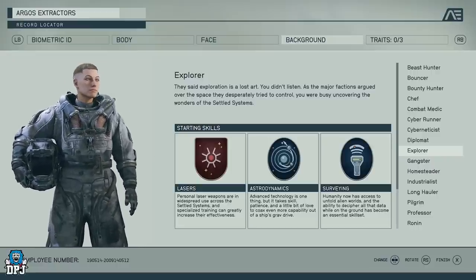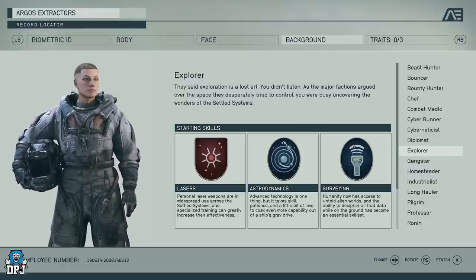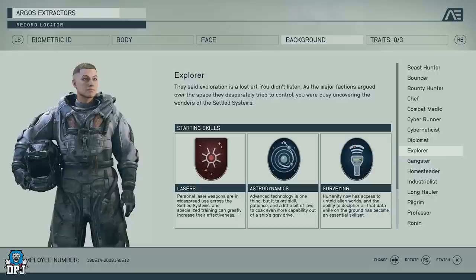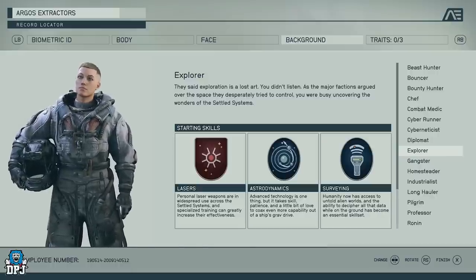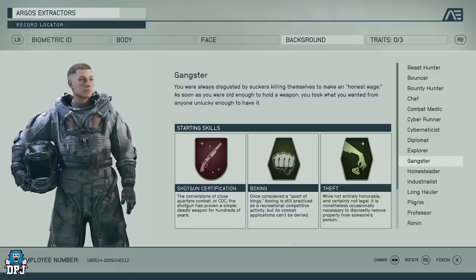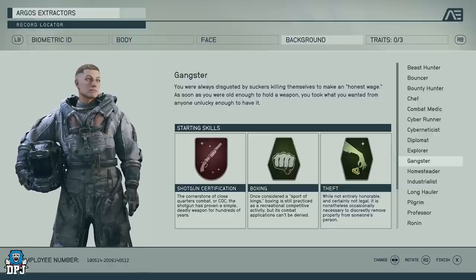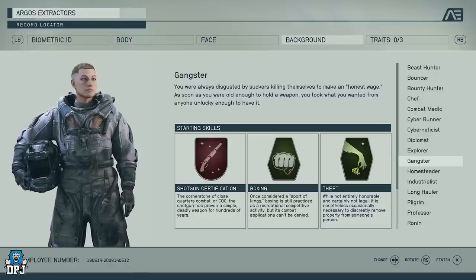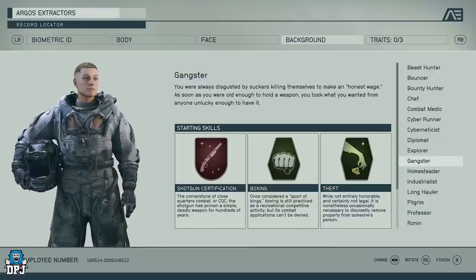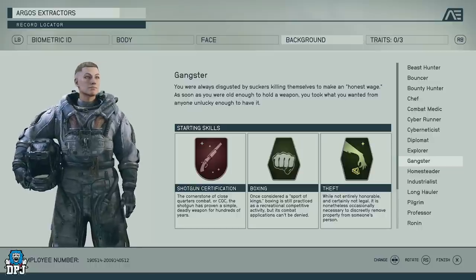Explorer gets you a personal laser weapon as well. You have Astrodynamics, which will allow you to get more capability out of your ship's grav drive so you can travel further in space. Then there's Surveying, which gives you the ability to decipher data while on the ground — scanning things will be more efficient. Next we have Gangster, which is a rough-and-tumble class with Shotgun Certification for close-quarter combat, Unarmed combat, and also Theft — a bit of a surprise, but it fits the gangster theme.